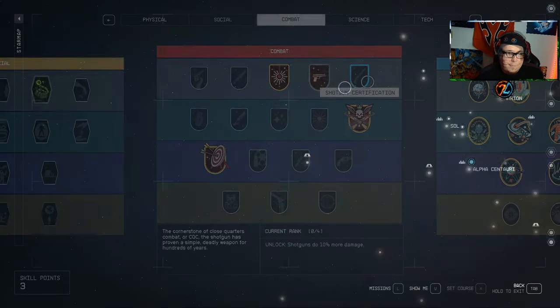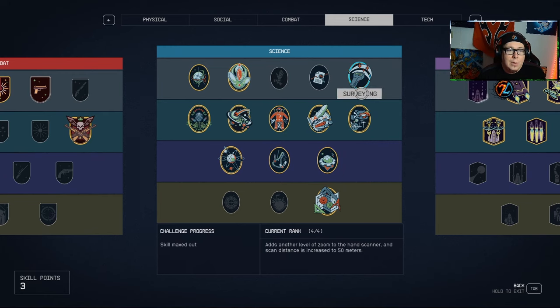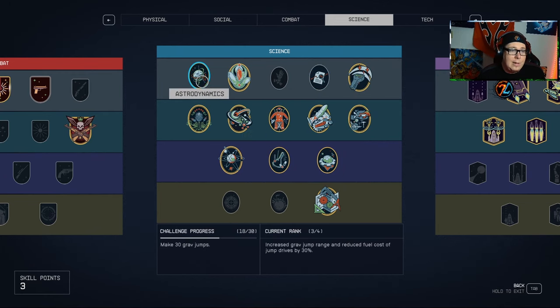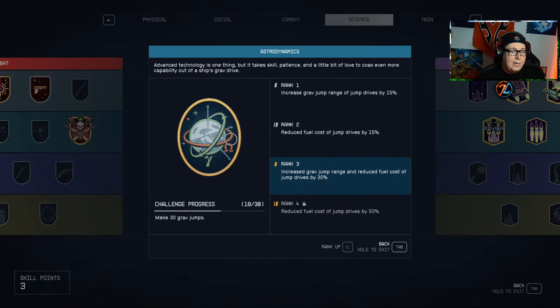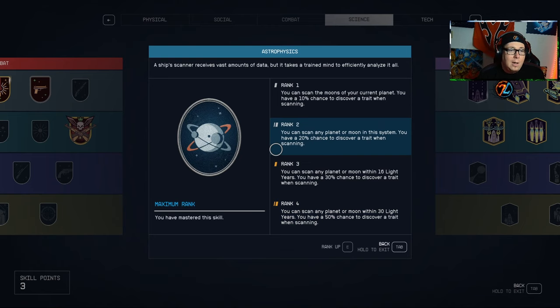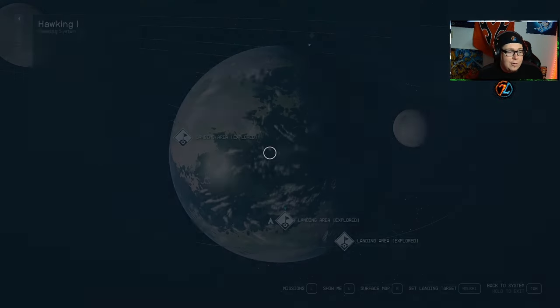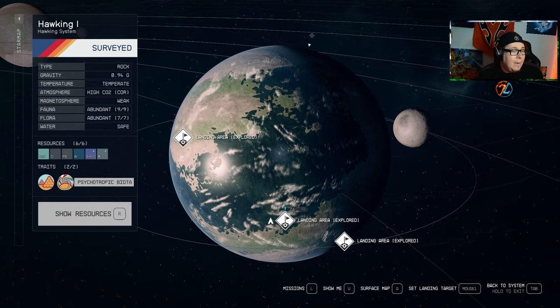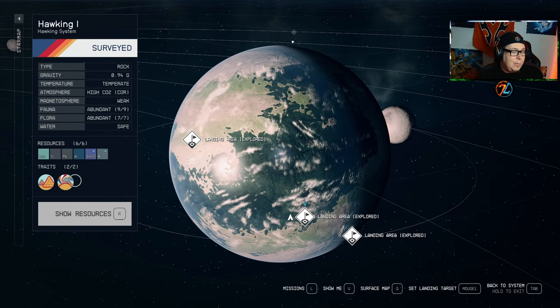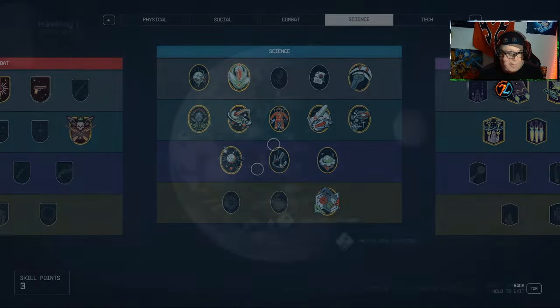Now let's talk skills. The Science tree is definitely what's going to help you most. Astrodynamics is good to get eventually, but focus on Astrophysics first. Maxing out Astrophysics gives you a good chance to unlock a planet's traits just by scanning it from orbit, instead of having to physically find them on the surface — very helpful.